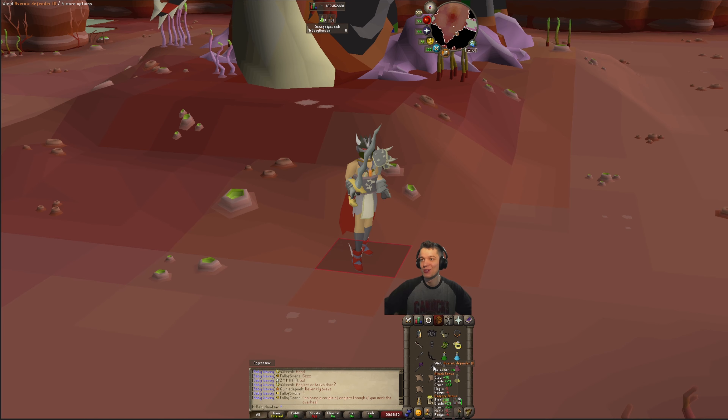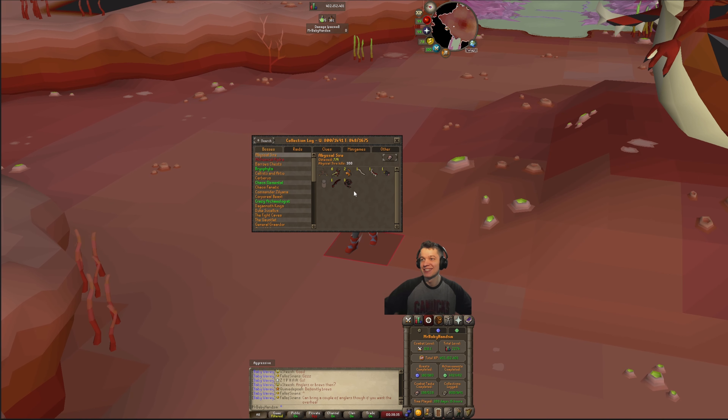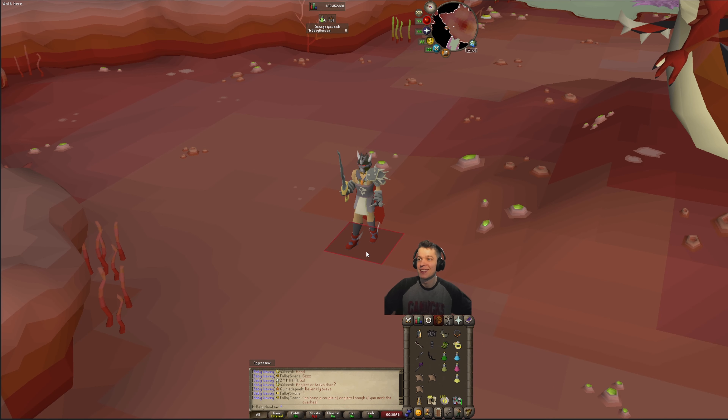Not really useful for us as we are a main account. Let's check out the collection log — there it is, last bludgeon piece. Now we just got to grind out the jar and the pets. Hopefully we can get those before our next bludgeon pieces come through. Let's bang out the rest of this task — we'll be right back.